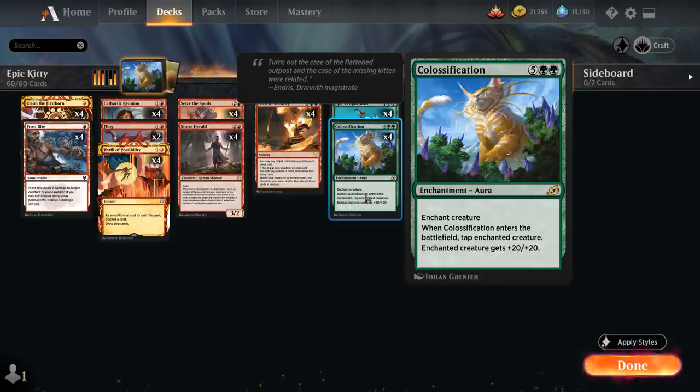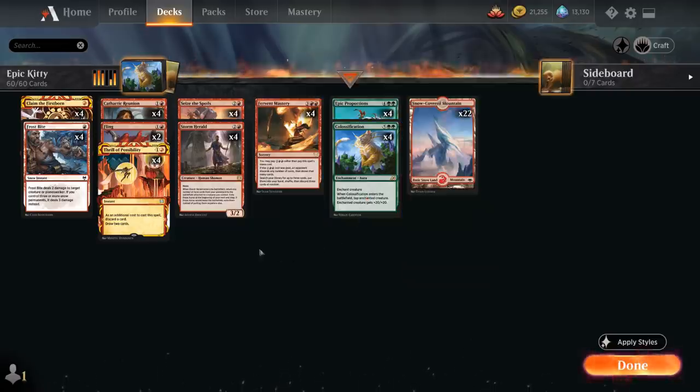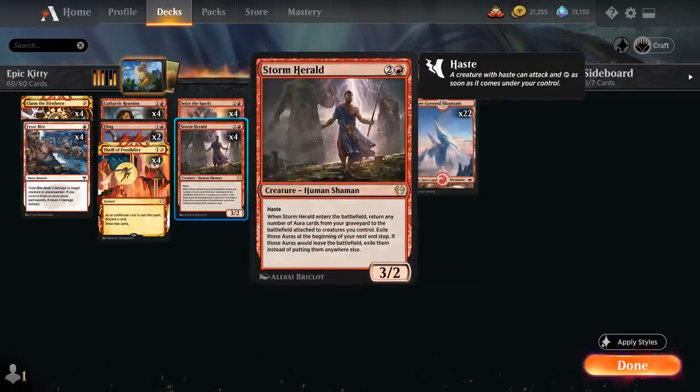Calcification is a 7-mana enchantment aura that gives the enchanted creature +20/+20, but the big drawback is that when Calcification enters the battlefield, we have to tap the enchanted creature. So if we bring back Calcification with our Storm Herald, Storm Herald will become tapped, so we won't be able to attack with it before Calcification gets exiled at the end of our turn.